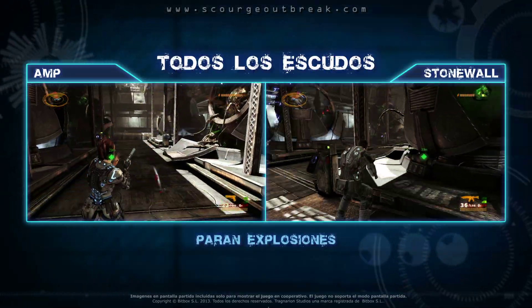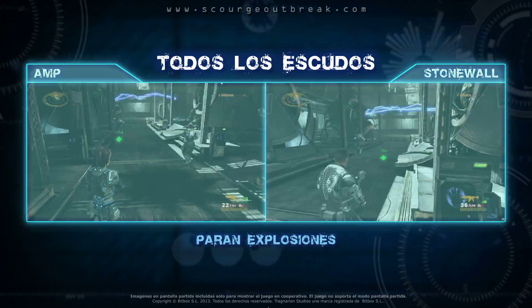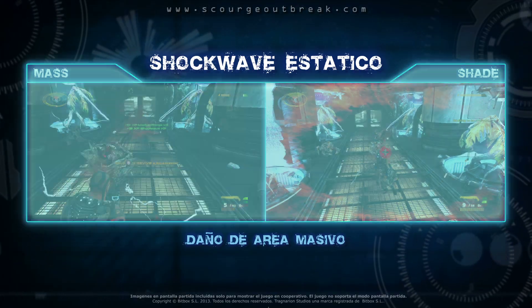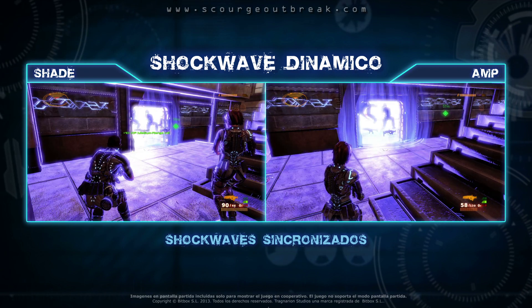Una granada enemiga bien lanzada puede ser un game over. Usar rápidamente el escudo es esencial para mantener a todo el mundo vivo y luchando. El show wave estático es excelente para limpiar el área alrededor de un compañero caído antes de rescatarlo. Los show wave dinámicos sincronizados son devastadores contra grupos de enemigos.